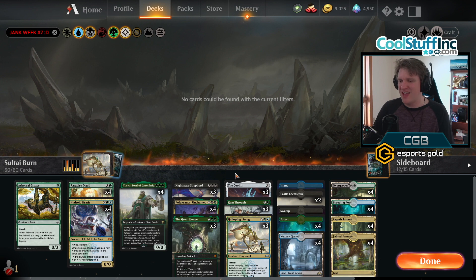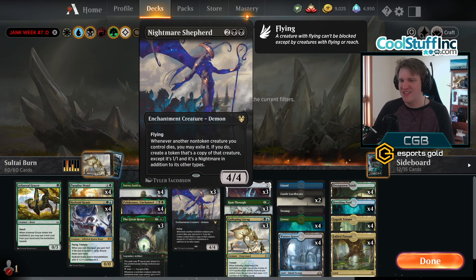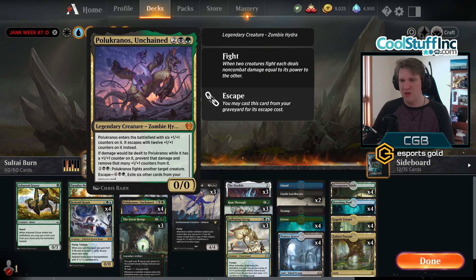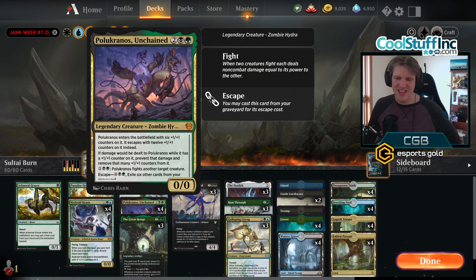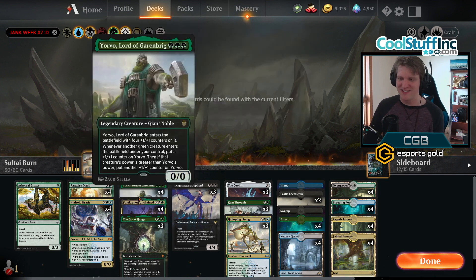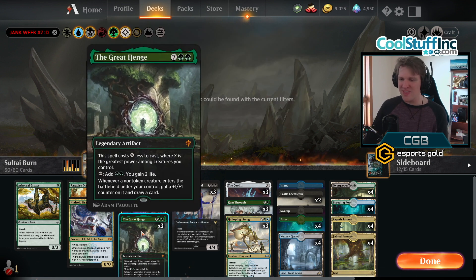That is how you call it Sultai Burn. The rest of the deck is trying to make it happen. There's some really neat combinations: Nightmare Shepherd - whenever a creature dies you can exile it and create a token copy. So Yorvo and Polukranos legend-rule themselves; when they legend-rule themselves you can exile them to make a copy that then legend-rules the one that entered the battlefield. Each time that happens it creates plus one plus one counters - six if you control just the Polukranos, seven if you control a Henge.